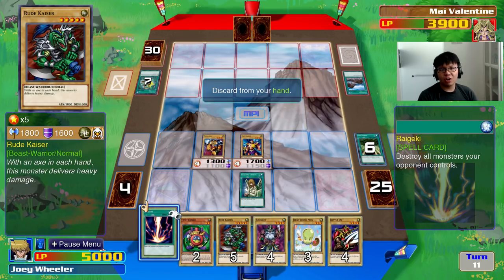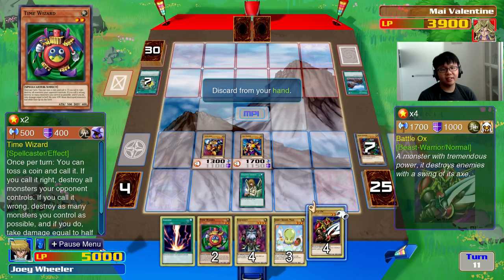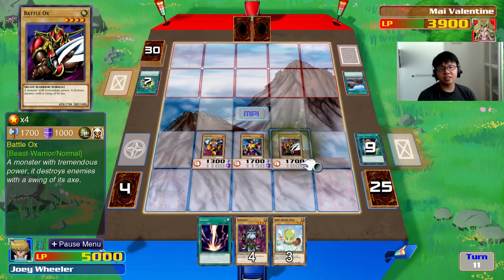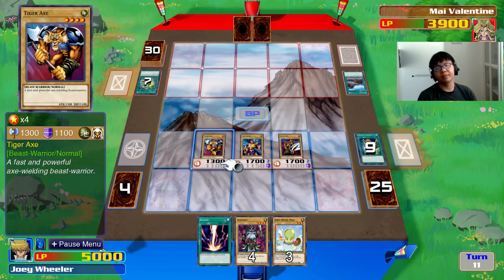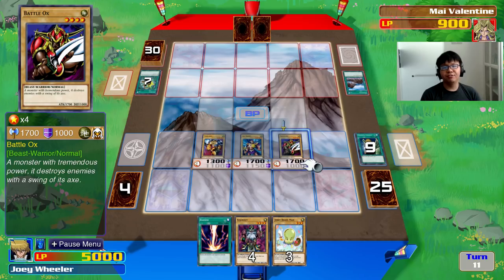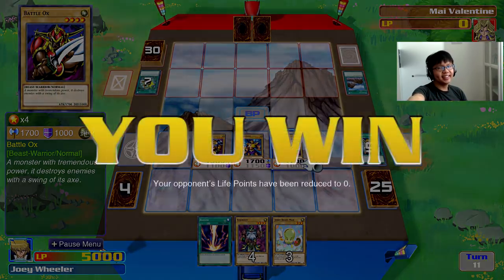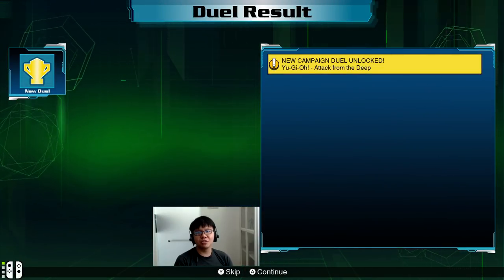I can discard some stuff I don't want — definitely not going to need Time Wizard at this point. I normal summon Battle Ox. Now I've basically won. Attack with Tiger Axe, attack with Axe Raider, and I'll finish her off with Battle Ox — I direct attack. And that's it for this duel. Fast and simple as the early duels should be.